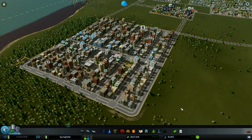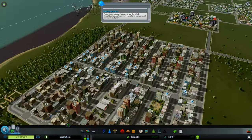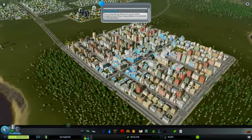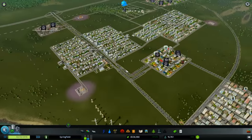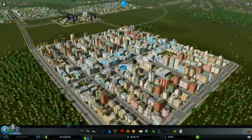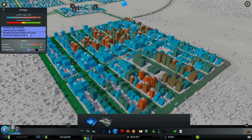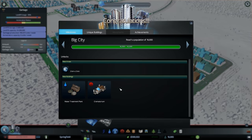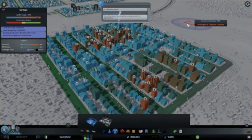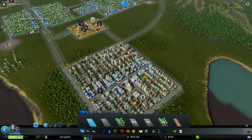Welcome to another tutorial about garbage disposal. This is a very important aspect of your city — garbage collection is one of the services you have to provide. If you don't collect the garbage from your city, bad things will happen: your city happiness will decrease, and that's not good at all. That's why you need to get rid of the garbage inside your city.